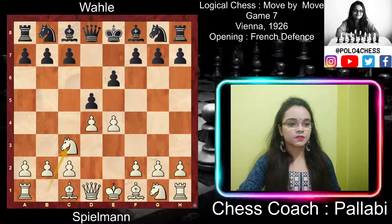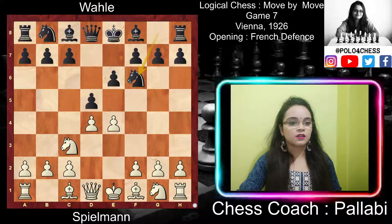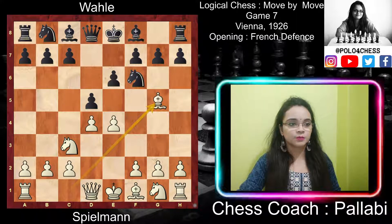White played knight to c3, developing on a proper square, supporting the e4 pawn and bearing down on d5. After knight c3, black played knight to f6, bringing the knight to its strongest position with gain of time and a further attack on the e4 pawn. After knight f6, white played exd5. Many players prefer to add to the pressure by playing bishop to g5 instead, which develops a piece and pins the knight on f6.